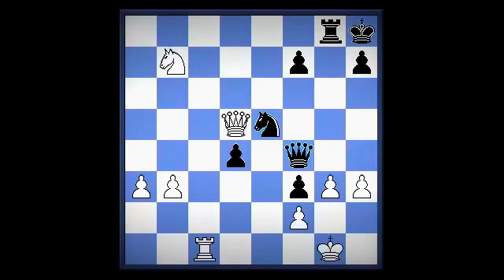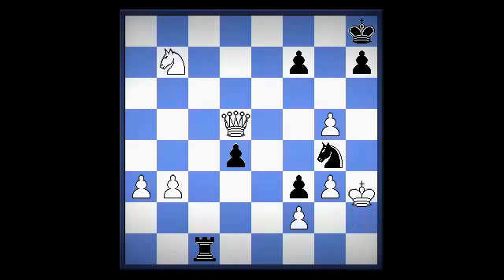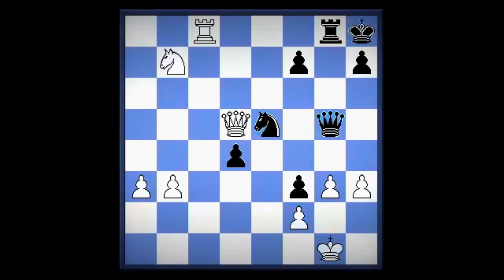But instead white could play what move? Rook c8 — a very strong move. However, after queen g5, Kasparov may have been planning to answer h4 with what move? Rook takes c8 — a very strong move. As h takes g5, rook c1, king h2, knight g4, king h3, knight takes f2 with white mating on the next move. However, here instead of playing h4, Deep Blue could have spoiled everything with what move? Rook c5.